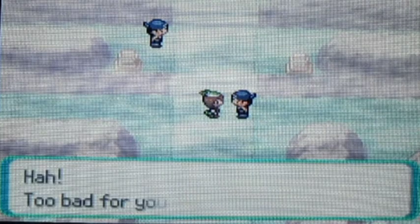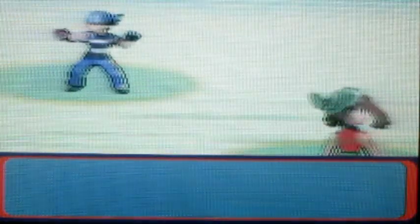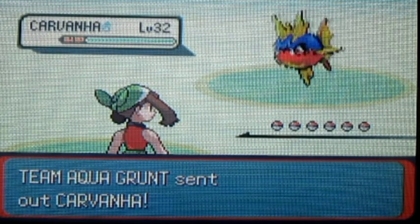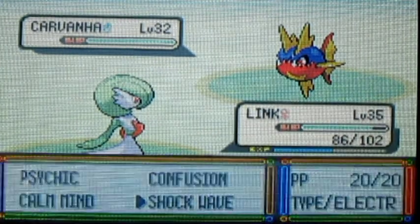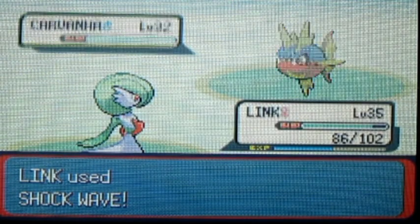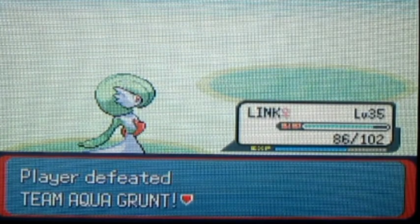So we have some Team Aqua Grunts to fight. The first one has a Carvanha. I wouldn't recommend hitting it with a physical contact attack, because it's got Rough Skin — it will deal recoil damage back to you. So just use an Electric-type attack on it, or a special Dark or Grass-type move, and it should be okay. Carvanha evolves into Sharpedo, which is a pretty decent Water-type Pokemon.